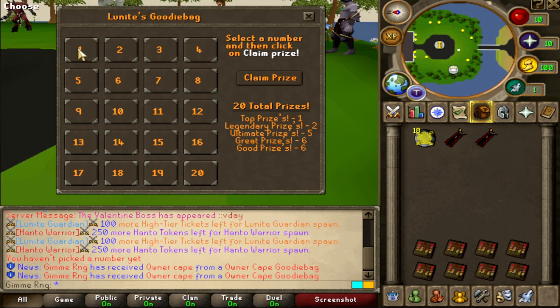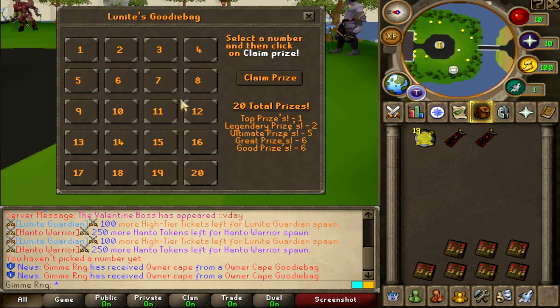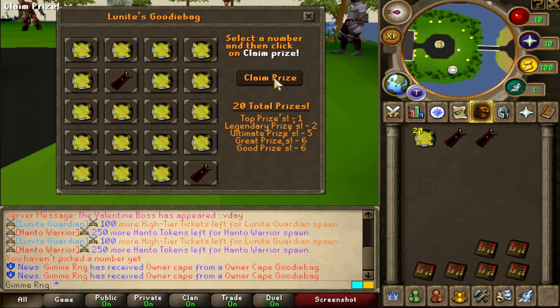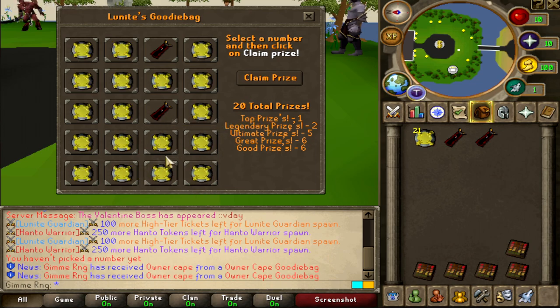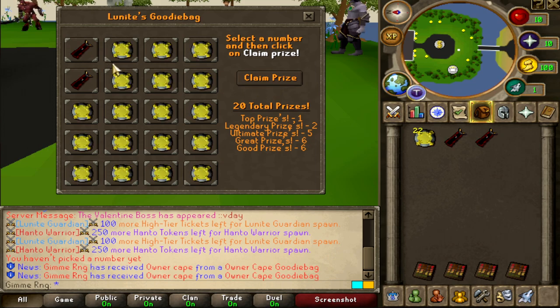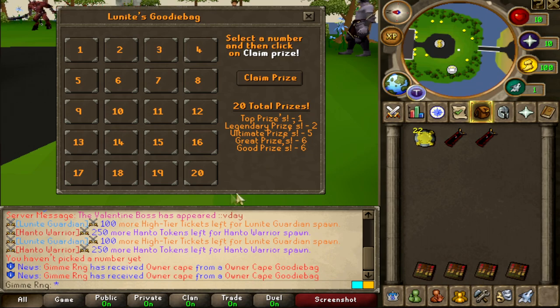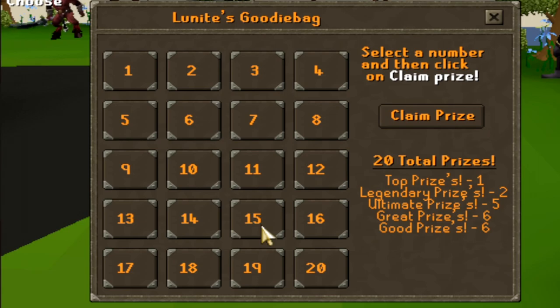Let's go in for number 1 — that's an owner cape, guys. Claim. Come on, okay never mind. We got 7 more owner cape goodie bags remaining. I wanna get at least 2 of them, we have to succeed on 2 of them. Let's go in for number 4. Come on. Number 6 and number 20. Let's go in again — we gonna pick number 19. Claim. Nice 25er. Let's go in for number 2 — owner cape. Oh my god guys, I was feeling number 1. So we got 4 more remaining. We're gonna go with number 10 — I'm feeling number 10 or 9. Claim prize. Never mind, it's number 4 and number 19. Number 15 on this one — I can feel it. Never mind, I failed.